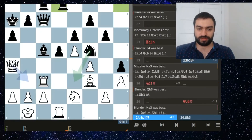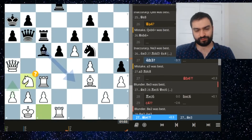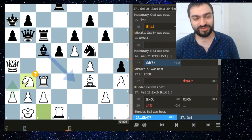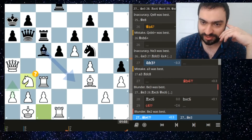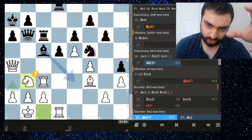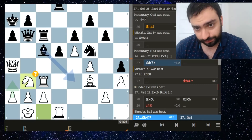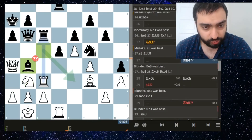Rook c3 was also a mistake. I didn't quite want to admit that I messed this position up, which is of course a mistake in itself. I should have admitted I messed this up and just tried to go for some sort of draw, or at least decreased Black's stronghold over the position. But I just wanted to win.